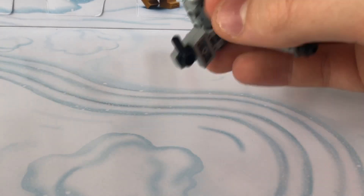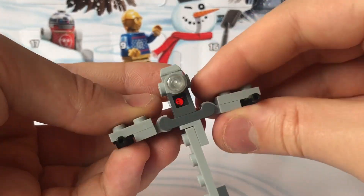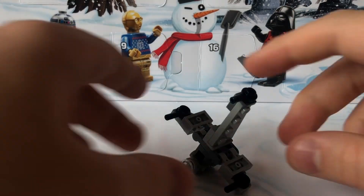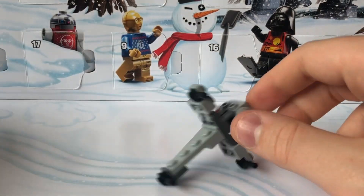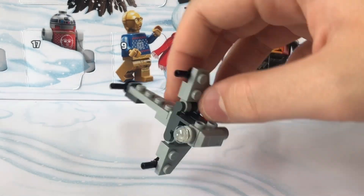For day 14 we have the B-Wing Starfighter. That was a really cool build. Since it's a B-Wing, you can have it in all different positions — you can fold the wings down, have them straight out, have it rotated on its side or the other side, or position it upward. Putting it fully upright makes it fall, unfortunately, unless you have it leaning forward properly. So I normally just have it like this. It's a really nice build; I like it a lot.